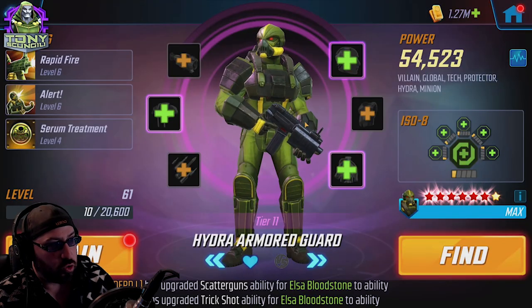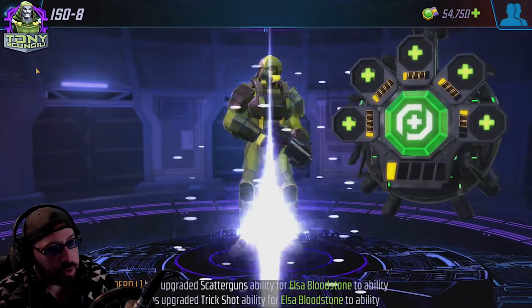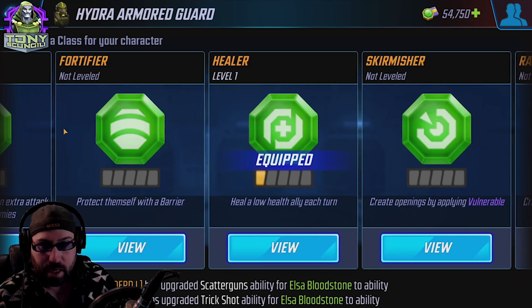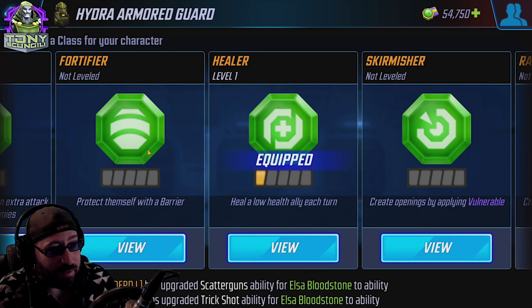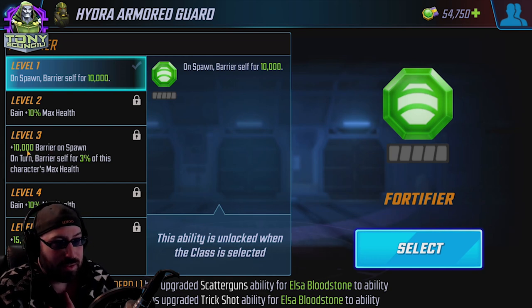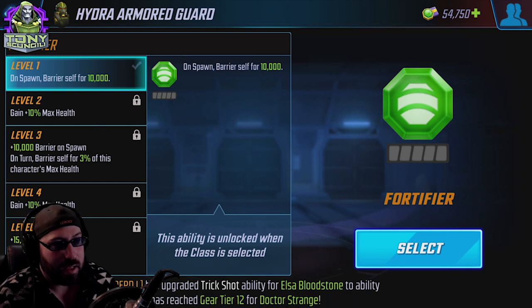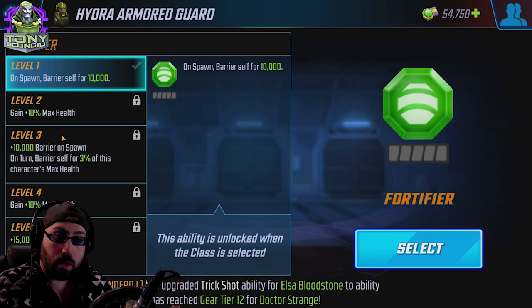Because of how the game works, it sees the target is Vulnerable and triggers the Striker bonus ISO attack. So it's okay to place Striker on Armored Guard and Skirmisher on Rifle Trooper for that combo. Serum Treatment is just an armor increase and an on-turn self-heal. So the two major options for him are Striker and Healer. I don't like Fortifier on characters on this team because they're just going to rez themselves. That said, every time they rez it counts as On Spawn — so they do rez with an extra barrier, potentially 20,000 to 35,000 barrier on spawn.